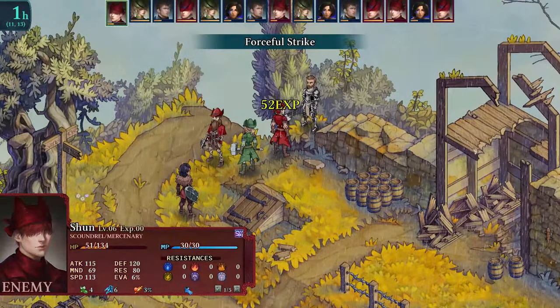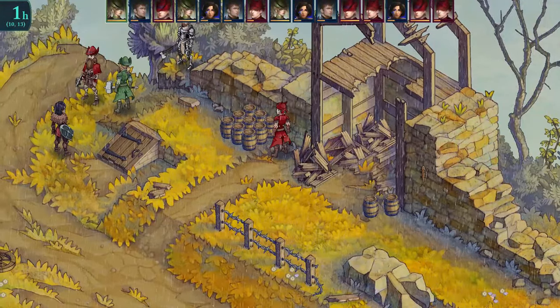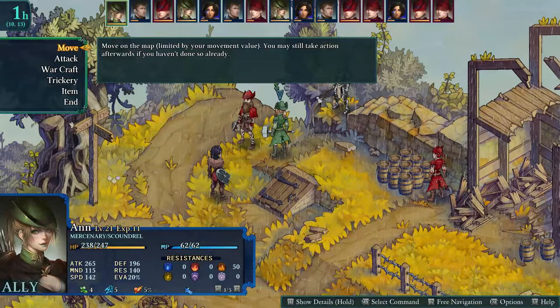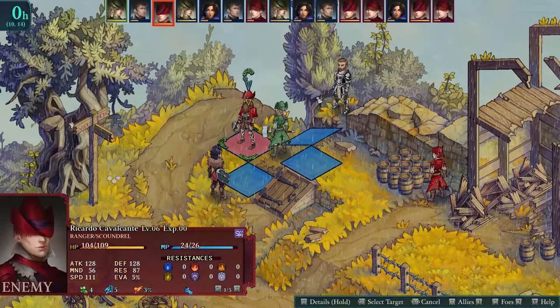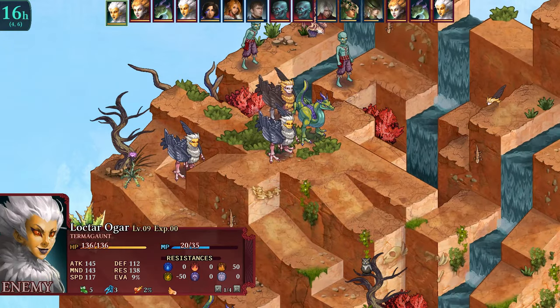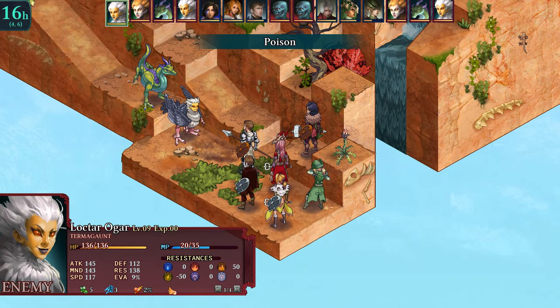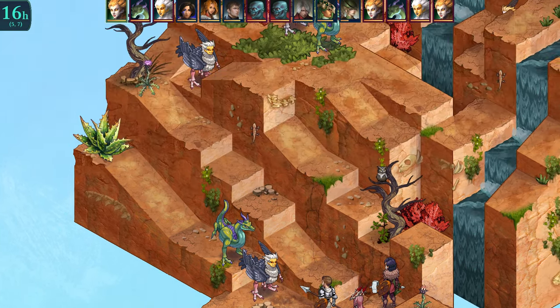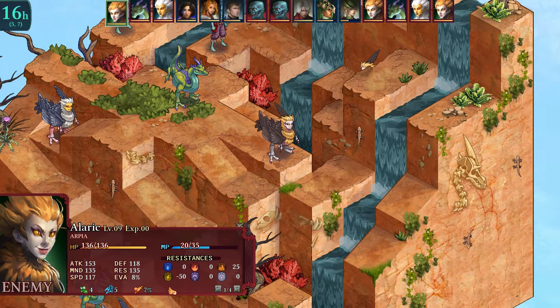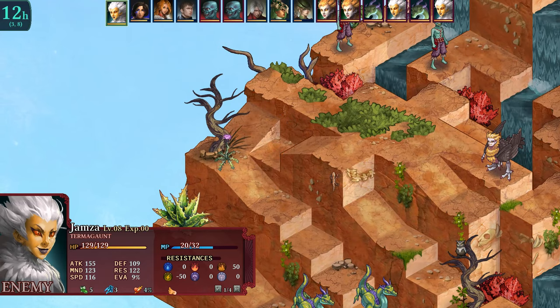The point of this positioning concept is to add another element the player must consider while navigating through an encounter. This is easily achieved, and while the idea is nothing revolutionary, it definitely enhances the overall experience by a significant margin. Besides inflicting damage and healing your units, the game offers a variety of debuffs and buffs that can be placed on an enemy or ally — some of these include poison, slow, bleed, haste, and defense up. All of these are pretty standard, and there isn't any unique status effect that sets the game apart from other titles.